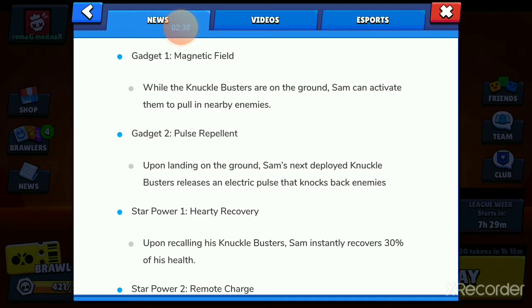His second gadget is called Pulse Repentant. The next time you send your knuckle busters out, they will repel any enemies that are close to it. So it's basically the opposite of his Magnetic Field gadget, except you can't activate it whilst your super is on the ground or whilst it's moving — you have to activate it before you actually use your super.